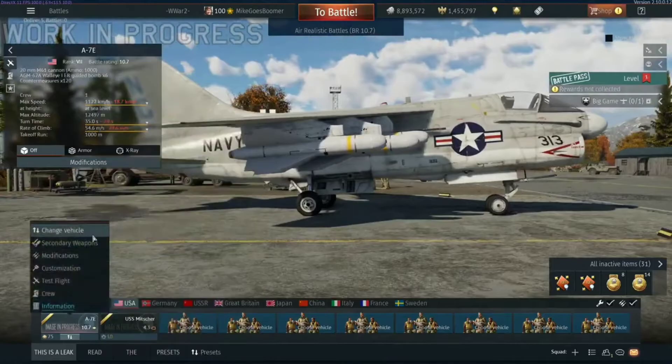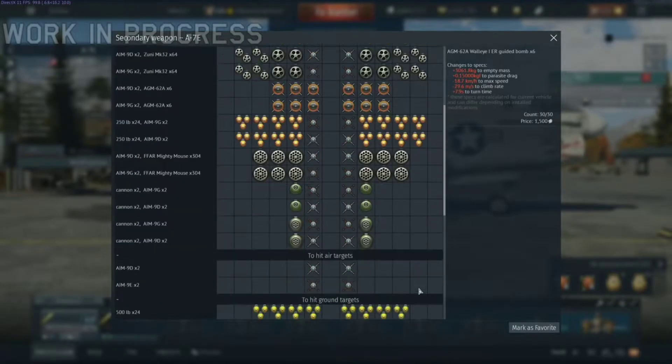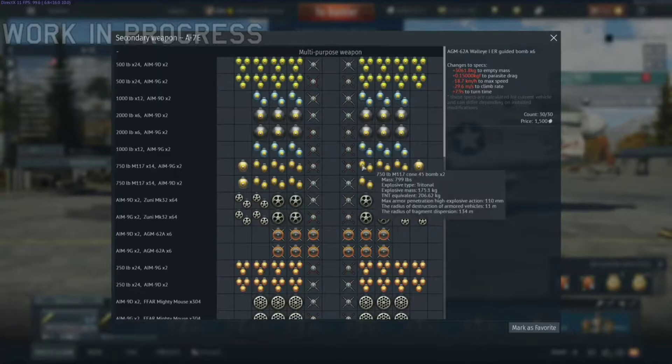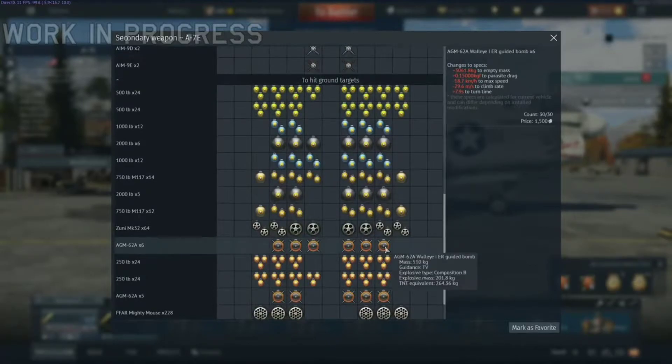The A7E has a BR rating of 10.7. You've got quite a few loadout options, pretty much to your heart's desire. You can get up to the AIM-9D if you want to do some air-to-air combat, but that's not really what this vehicle was designed for. Instead, you have the AGM-62A over here.